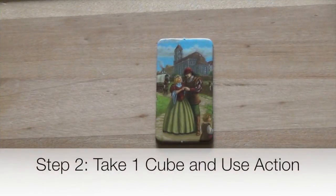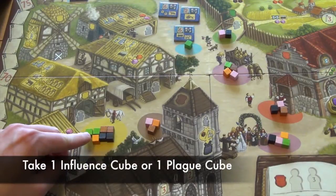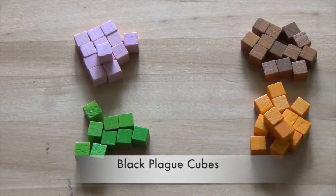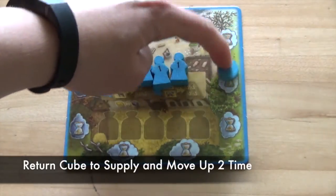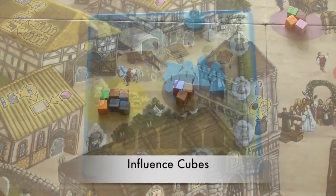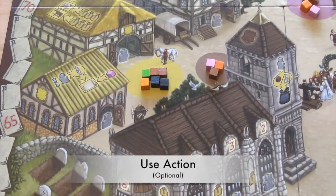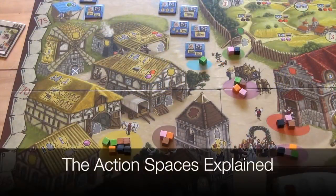After seeding each action space, each colored area will have cubes in it. Now the player holding the starting player marker will take their turn. On any player's turn, they must take either one colored influence cube or one black plague cube. If a player takes a black plague cube, they will immediately return it to the supply and move their lifetime track marker up two spaces. If the cube taken is any other color, it will be placed on that player's farmyard board. After taking the one cube, a player may decide whether or not to use the action of the space they took the cube from.